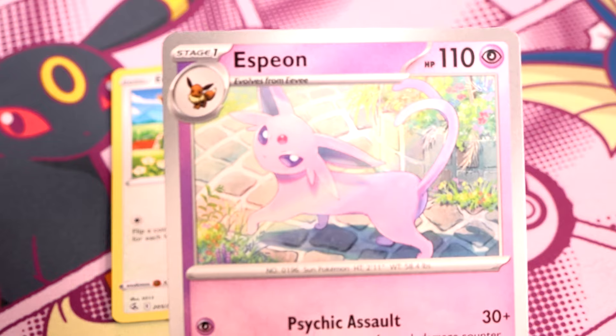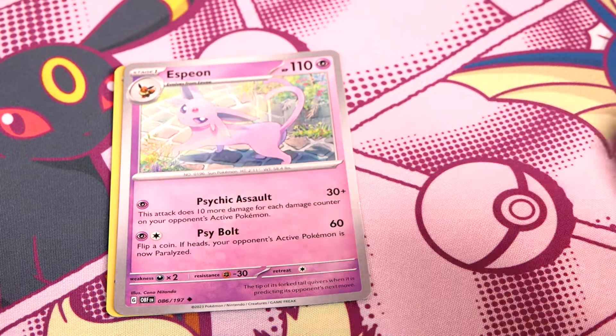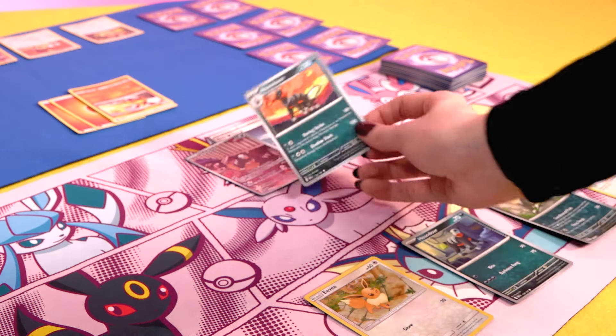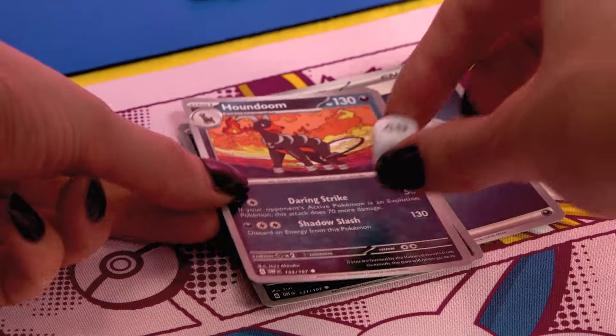Throughout the game you'll be wanting to grow your Pokemon into more powerful forms by evolving them. Evolution happens in stages and you're not able to skip or jump ahead unless otherwise stated by a card in play — Pokemon must go from basic to stage one, to stage two, and so on. You can evolve as many Pokemon as you have cards for, but each can only be evolved once per turn, and a Pokemon can't be evolved the same turn it's played. To evolve, place a card of the next stage on top of the one already on the table. Special conditions like Poisoned go away, but any damage and energy stays put. Once evolved, you can no longer use attacks and abilities of the previous stage. Evolving Pokemon on your bench is always a good idea, building up a selection of powerful Pokemon ready to jump into the active slot when needed.